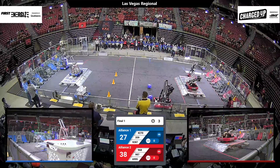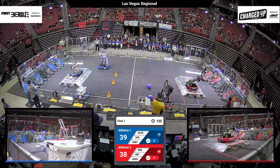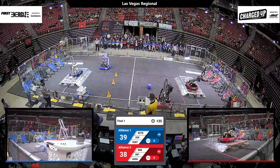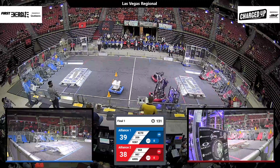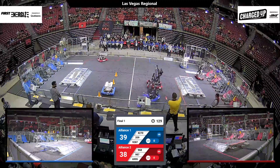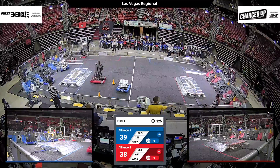Nomad up on the charge station for red. 4270 Crusaders up on the charge station for blue. As we move into driver control now, one point difference in favor of the blue alliance — 38-37 — a very well-matched set of alliances here.